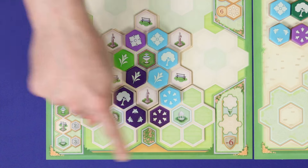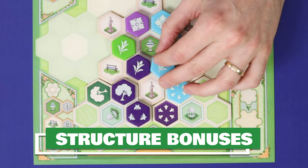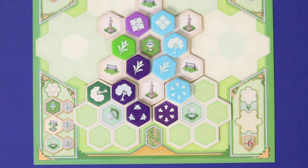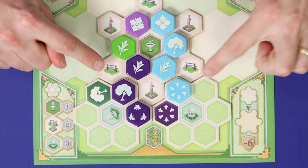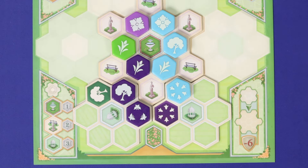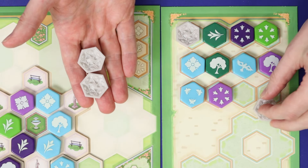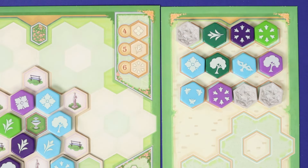Note that only coloured tiles may be placed into your garden — jokers may never be placed. After making your placement, check to see whether any of the printed structures have been encircled. If so, you'll be rewarded in jokers: 1 joker for the central fountain, 2 jokers for each bench or statue, and 3 jokers for the gazebo on the extensions. Any excess jokers beyond your storage capacity are lost.